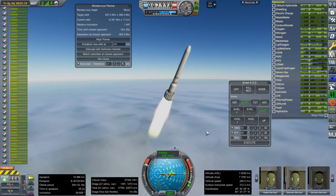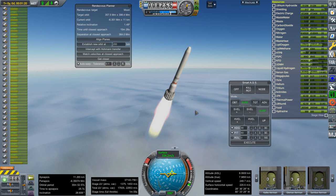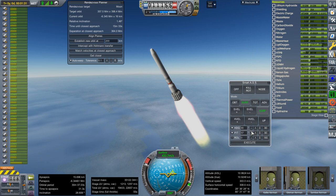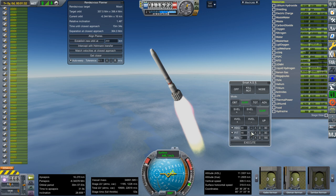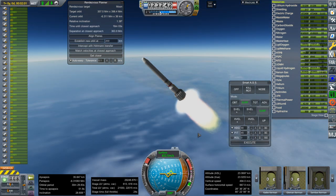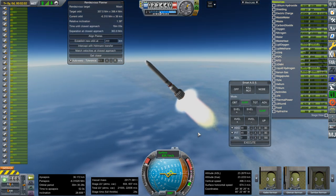We are past the speed of sound. I don't like the distance between us and the prograde marker right now, but it's holding without using too much of its authority, so that's good. One minute and 20 seconds only — pretty good time to the speed of sound, really. We're going shallower than I normally would, but I'm not sure how best to manage it at this point. Two minutes in, 23 kilometers in altitude, Mach 2.6 or so.